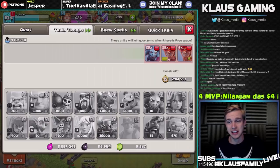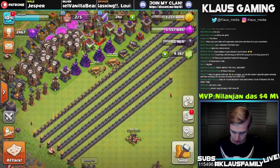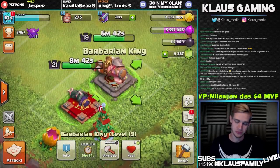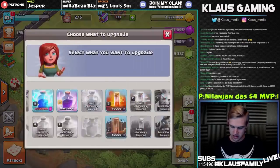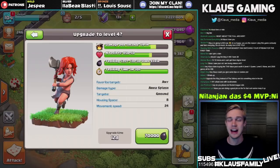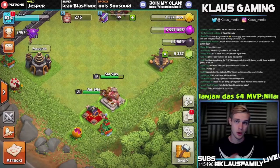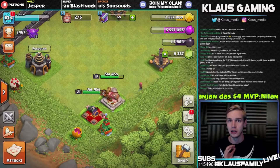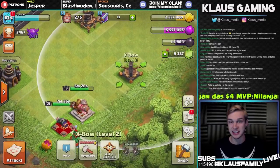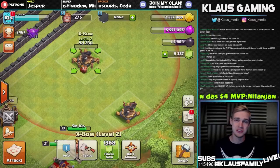We're about 30 minutes into our boost right now and we're doing a fantastic job. We're at 113,000 dark elixir. If we wanted to upgrade the king, that'd be 90,000 dark elixir. Valkyries in the lab are 70,000 — so 70 plus 90 is 160,000 dark elixir, and we have 113,000. The odds of me being able to upgrade both a hero and the lab are very low. The main thing is getting the lab going and getting this second X-bow upgrade done — we've already got the first one done today.